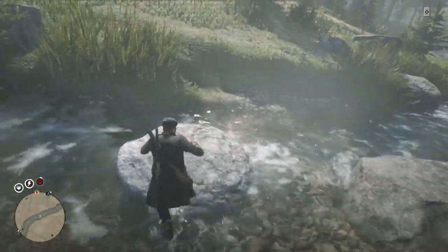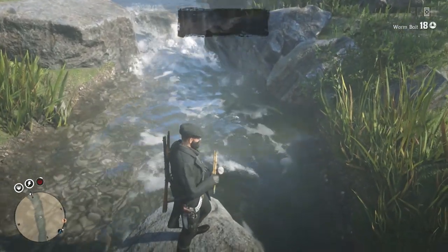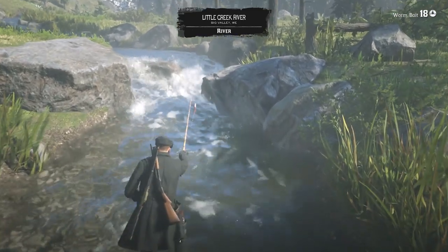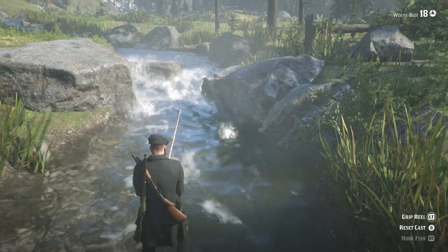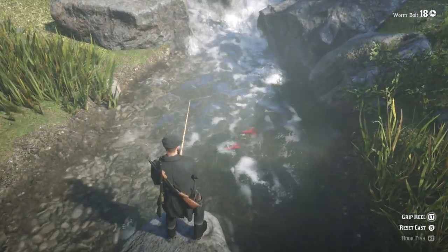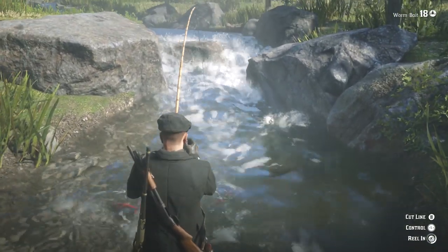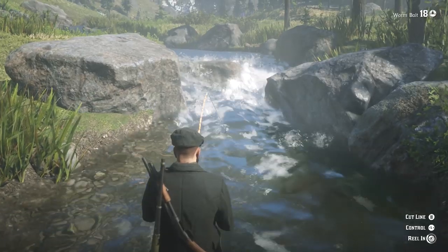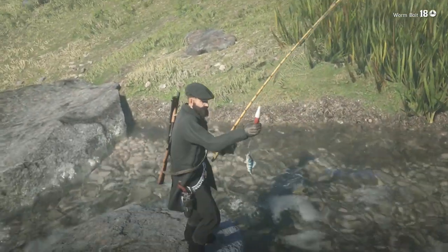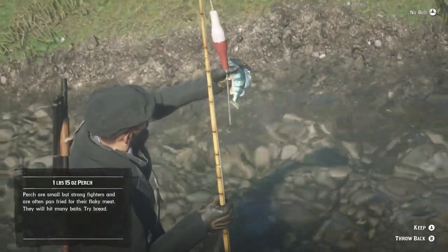The second way is by going over to the rock right in the middle of the stream, standing on it, and pulling out your fishing rod to actually start fishing. Because you're throwing your line against the current, as soon as you start reeling in, fish just get drawn to you immediately — you can probably get a fish every 20 to 30 seconds. Meanwhile fish will still get washed up to the side, so after you're finished fishing you can go around and pick up even more fish.